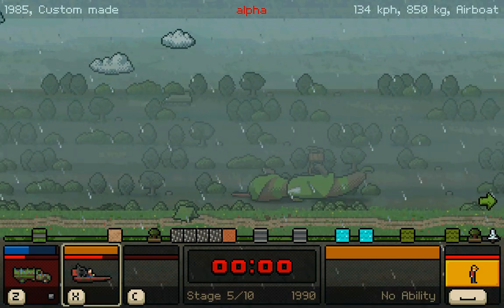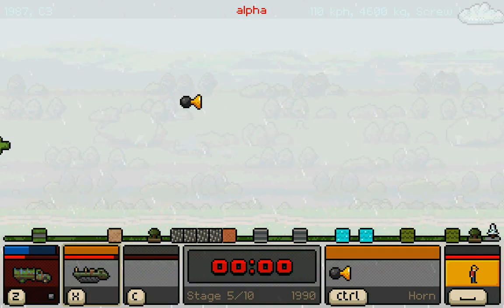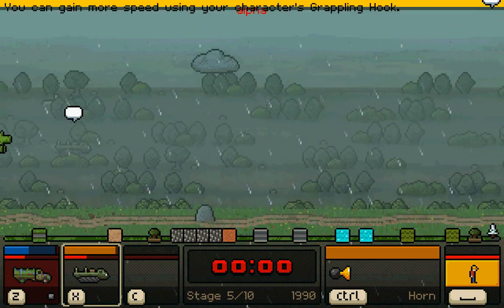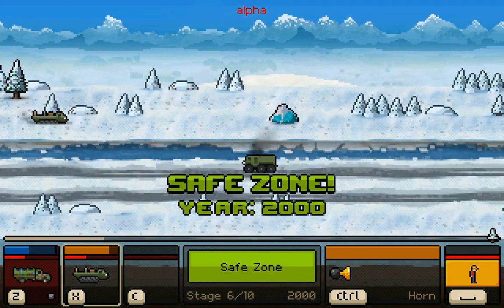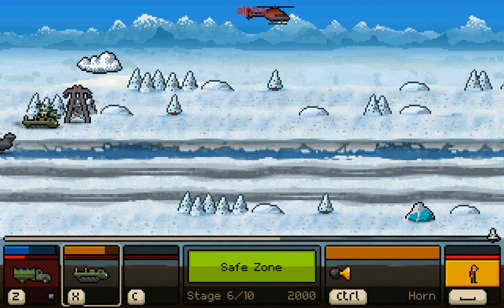Grab the boat so I can try and make my way out of this hellhole. Grab whatever the heck this is — I don't know what this vehicle is but we'll take it for now. I don't know what I'm crashing into, but I did make it to the safe zone. We're in the year 2000.